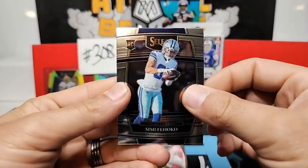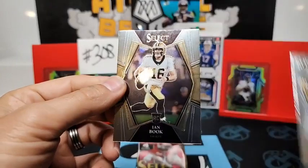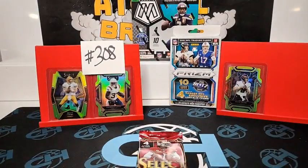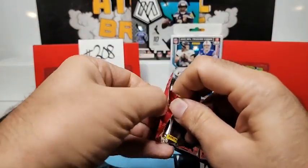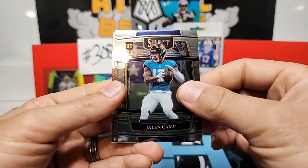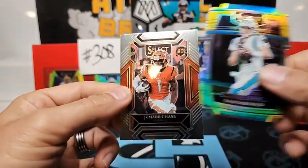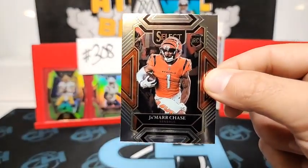Simi Fehoko on the concourse for the Cowboys, Charles Woodson, Select Certified Najee Harris, and Ian Book. Jalen Camp, Rashad Bateman, yellow green die cut Sam Darnold, and a club level Jamar Chase for the Bengals.